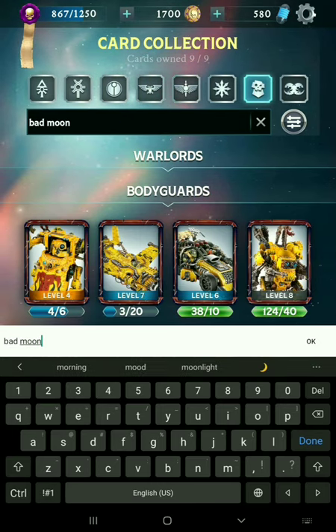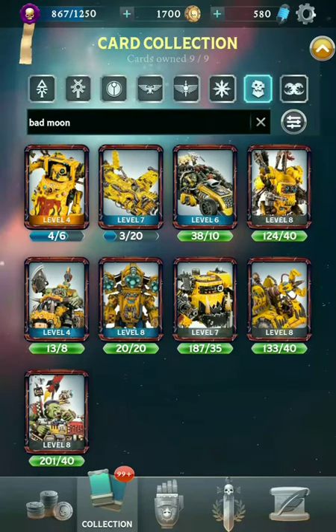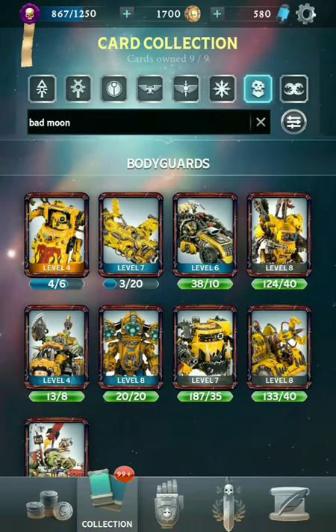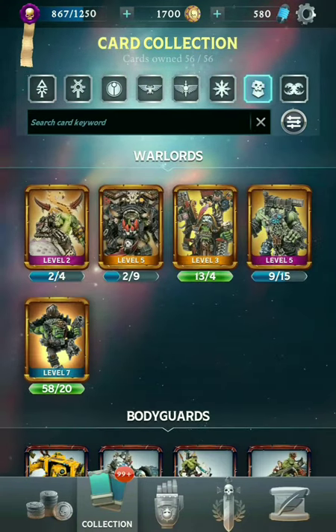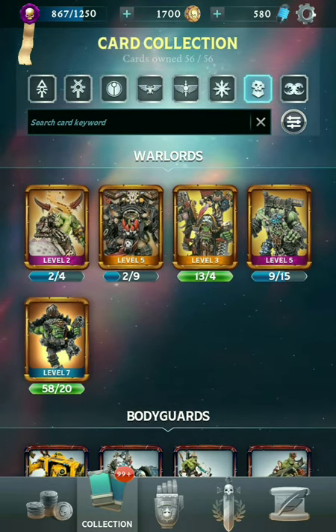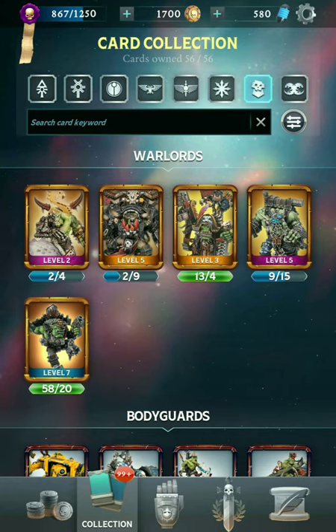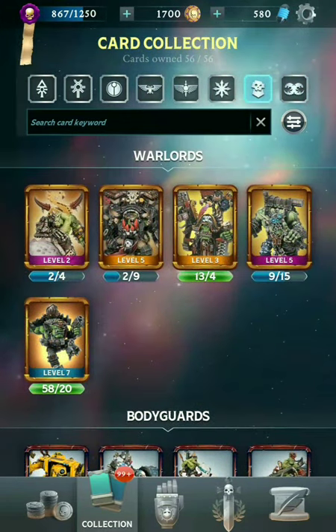In terms of numbers, Bad Moons actually have a number of cards as well — looks like nine bodyguards, and some really powerful ranged units including the Gorkanaut. The others just don't have very much representation. Captain Badruk is one of the Freebooters with maybe a couple of bodyguards. And there are a couple of other clans like the Blood Axes as well, but we're not going to get into that.